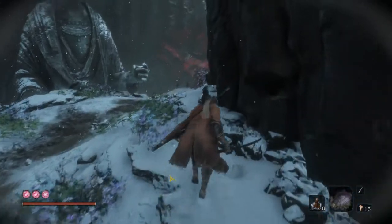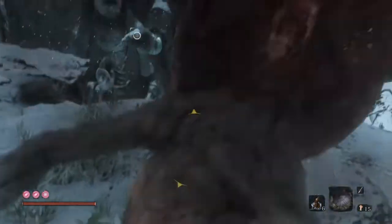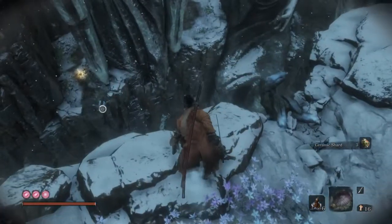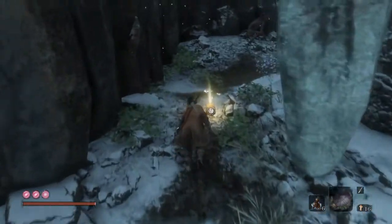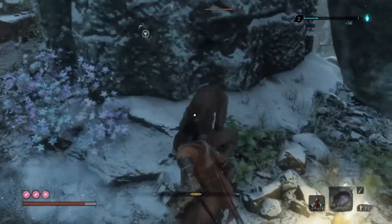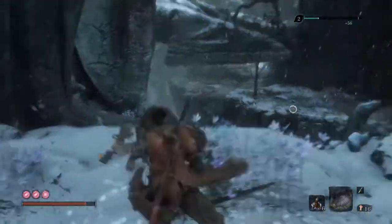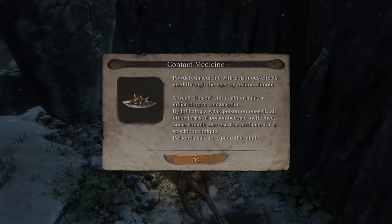I believe the yellow one is a rifleman — the rifle monkeys, I guess I should say. And here we have another one. You're going to want to take him out because he does have a gun. There are plenty of items around here; a few of them I've already picked up. Don't underestimate these monkeys — they're a lot tougher than the ones you've fought before. And we've got another rifleman.